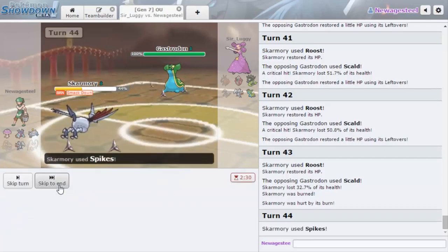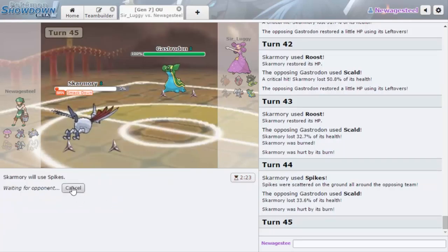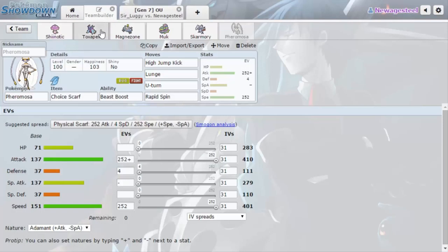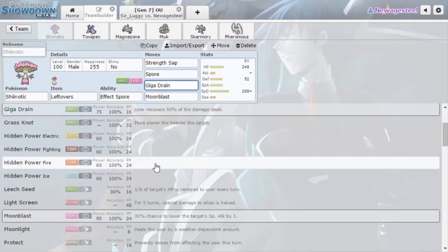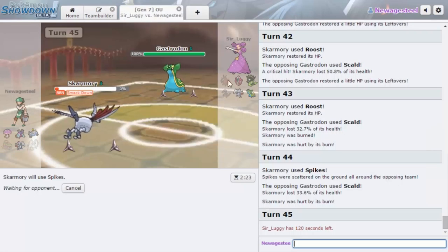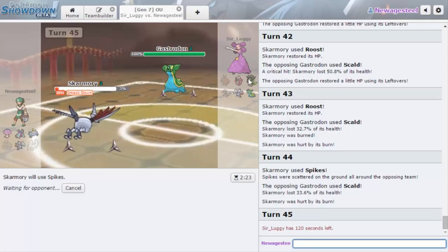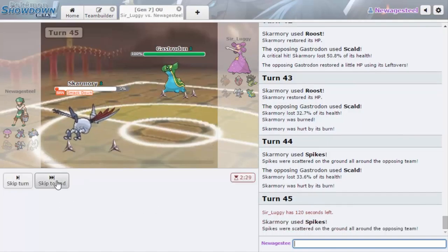I'm just going to start going for Spikes — I'd rather get all my layers of Spikes up. That'll help damage Zygarde even more, to where it might not be able to make a Sub. I don't know if he's going to try and switch right here. I wish Shiinotic had some kind of recovery — I mean it has Giga Drain, but does it get Moonlight? That would be really nice. I honestly can't even get a Spore in because of Skarmory, and I can't Spore because Zygarde is faster than Shiinotic.